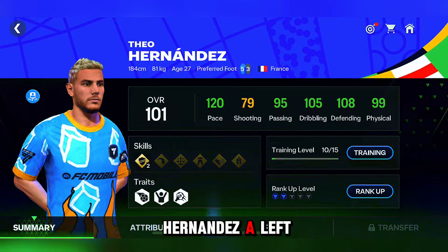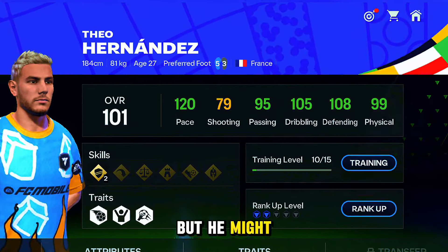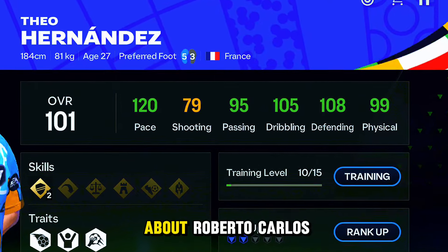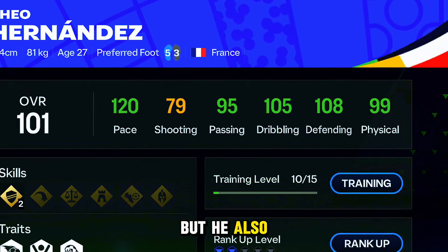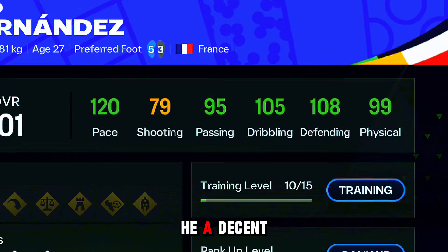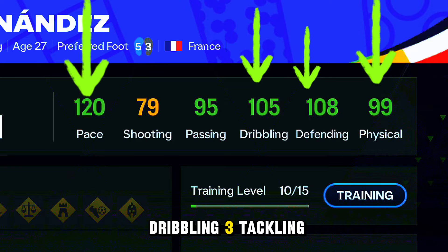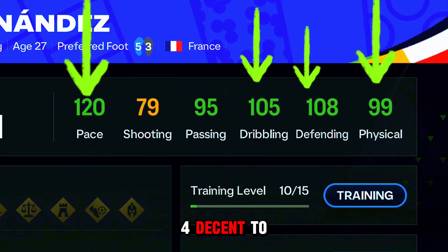Theo Hernandez is a left back and he might be one of the best left backs in the game right now, no doubt — except if we're talking about Roberto Carlos. He has good defending and dribbling and is a decent passer as well. What to look for in a left back: 1. Defending, 2. Dribbling, 3. Tackling, 4. Decent to good physical.